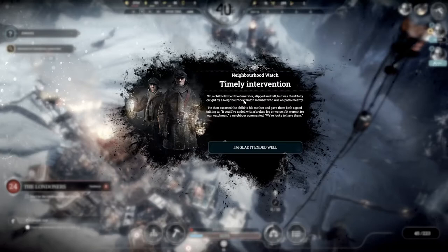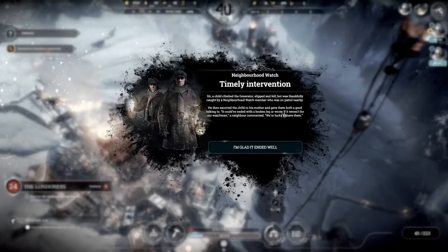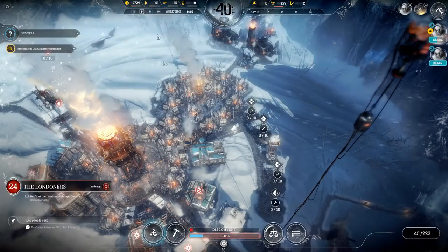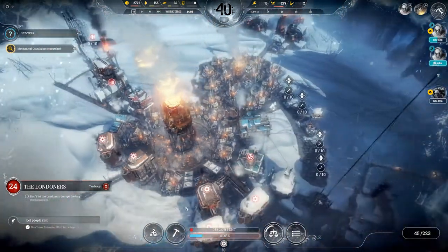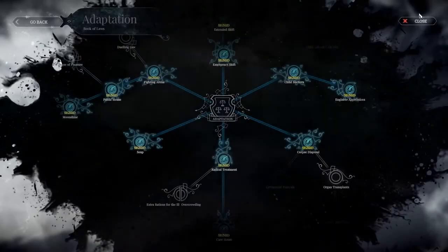A child climbed the generator, slipped and fell, but was thankfully caught by a neighborhood watch member on patrol. He escorted the child to his mother and gave them both a good talking to. It could have ended much worse if it weren't for our watchmen. Will that boost my hope? No, it's just a little blurb they give you. That's really irresponsible on the part of that parent - they should have been watching their child to make sure they weren't climbing on the generator.